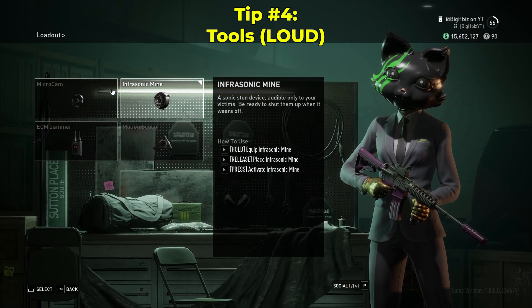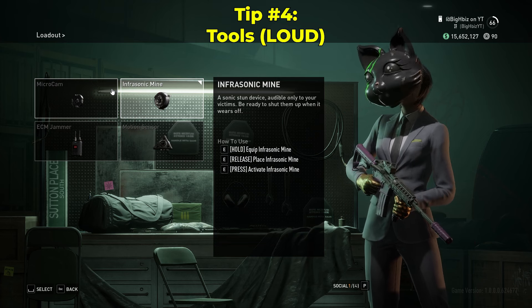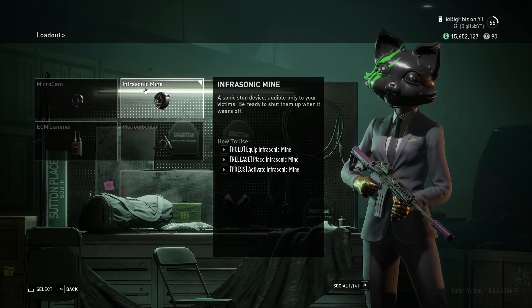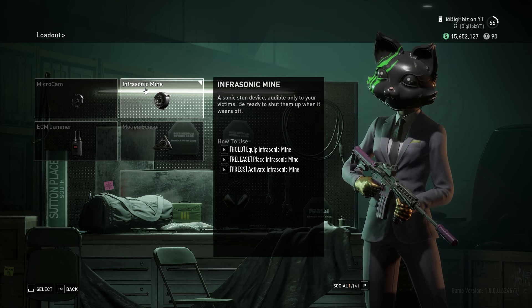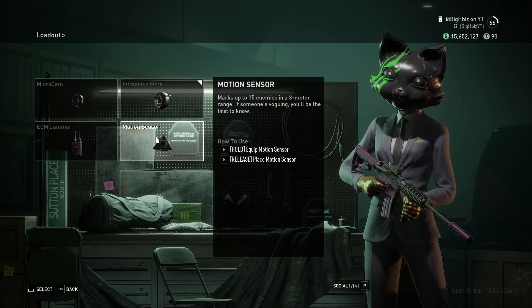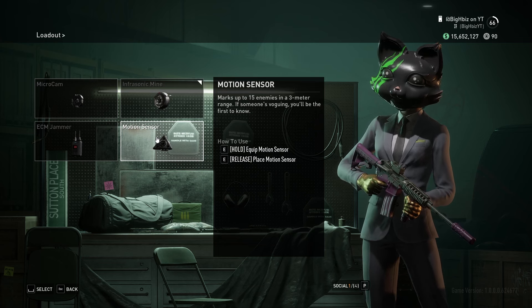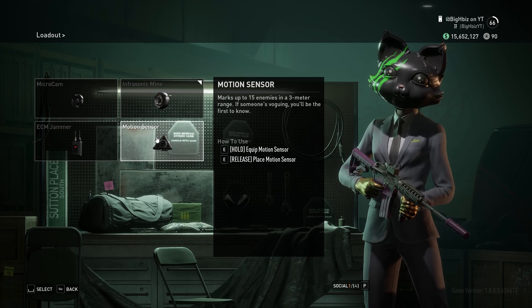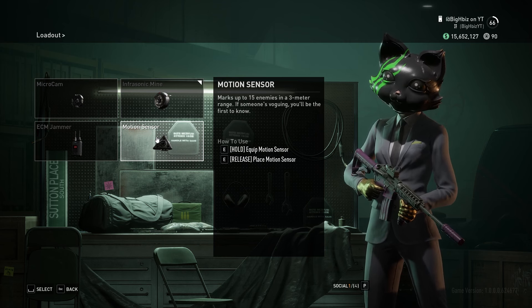In Payday 3 for your tool slot, there aren't many good options for loud. The two best options would be Infrastronic Mine, which just stuns enemies in a circle and you keep spamming it so you can basically have them CC'd forever, or Motion Sensor, which lets you see them through walls for a short period of time. That can also help you get the jump on them, especially on Overkill where someone can basically beam you.